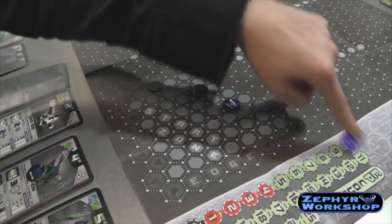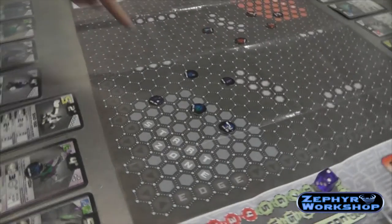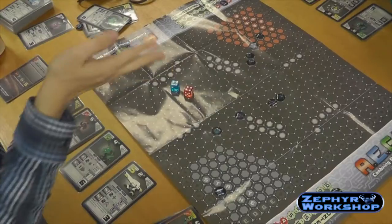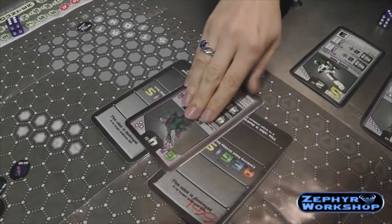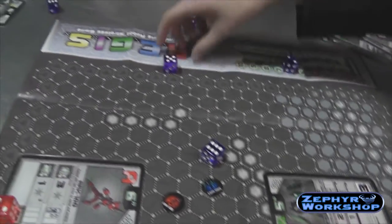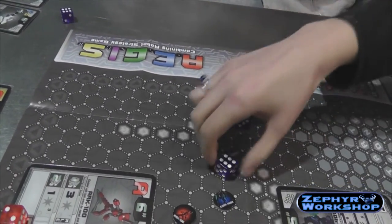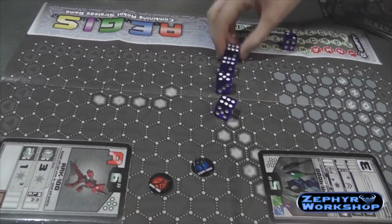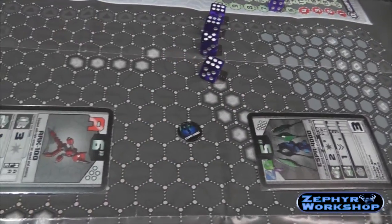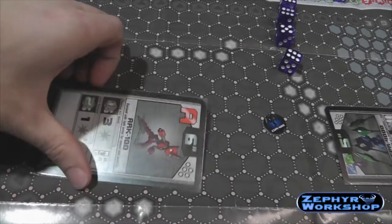Then your opponent moves and does the same thing. As the game progresses, you start losing robots and energy, and eventually the endgame becomes very tense. There are three ways to win: destroy all of your opponent's robots, make it so your opponent cannot produce five or more energy at the start of their turn, or if you don't have any robots left to attack, you lose.